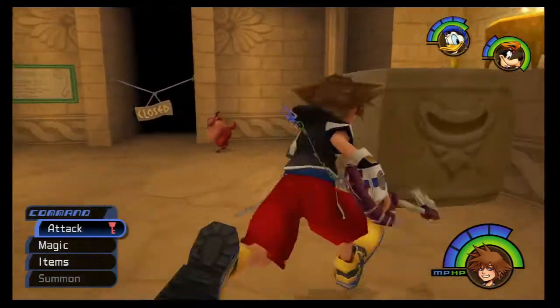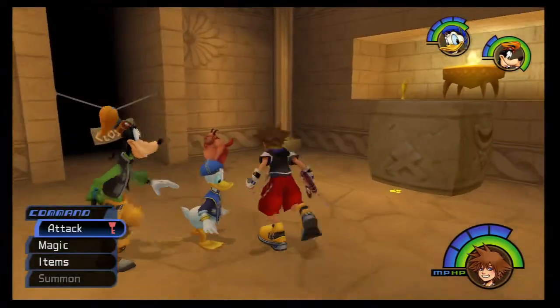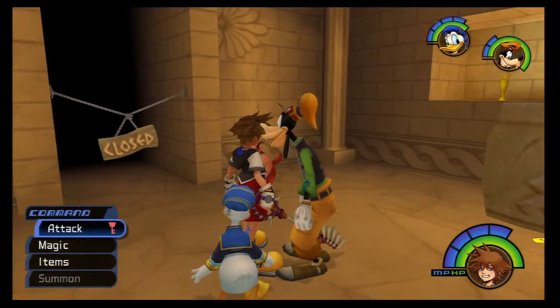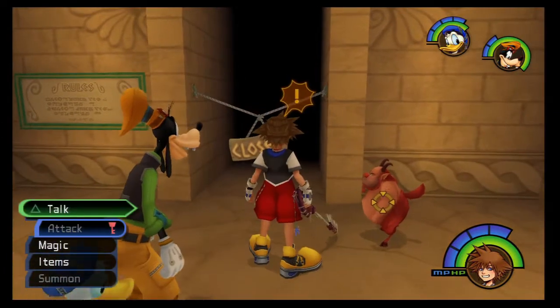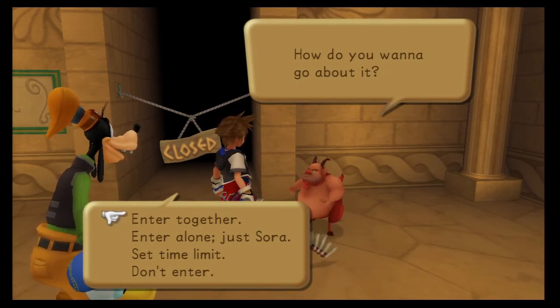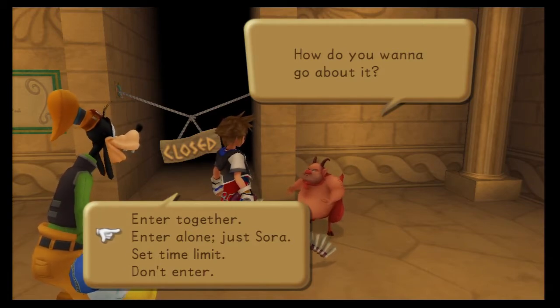Hey guys, this is Eskimo Poodle, and we are back with Let's Play Kingdom Hearts Final Mix on the PS3. Last time, we went to the Coliseum and did a few of the challenges here, starting with the Phil Cup, which is the only one available to us right now. And we managed to die on each individual segment of the cup. We managed to die on the Enter Together section a few times. That was my fault because I didn't give everybody the items they needed — I thought it would be easier, but looks like I underestimated it. And then I died another couple times on the Sora just alone, but we beat it.